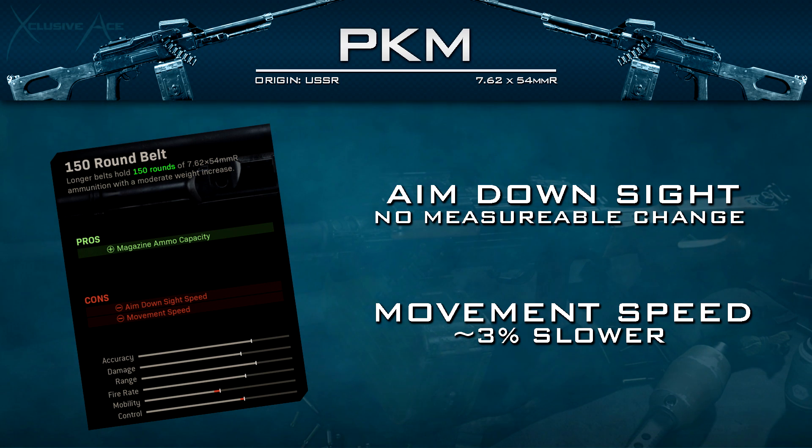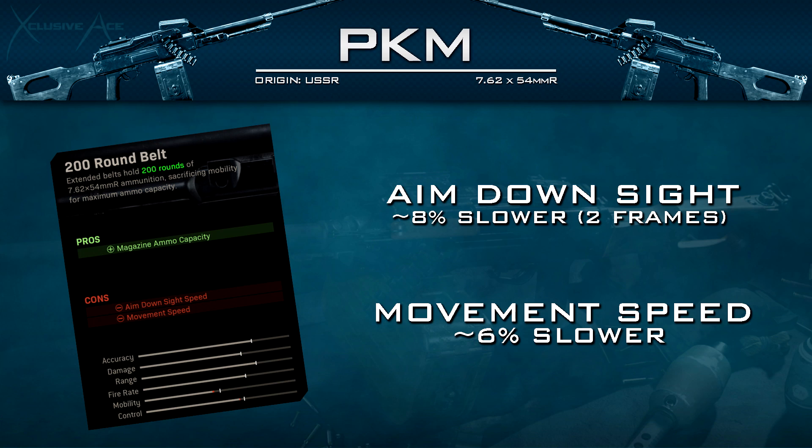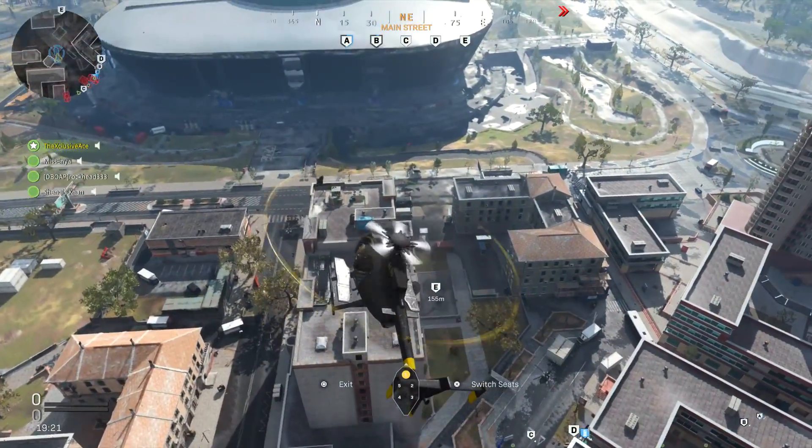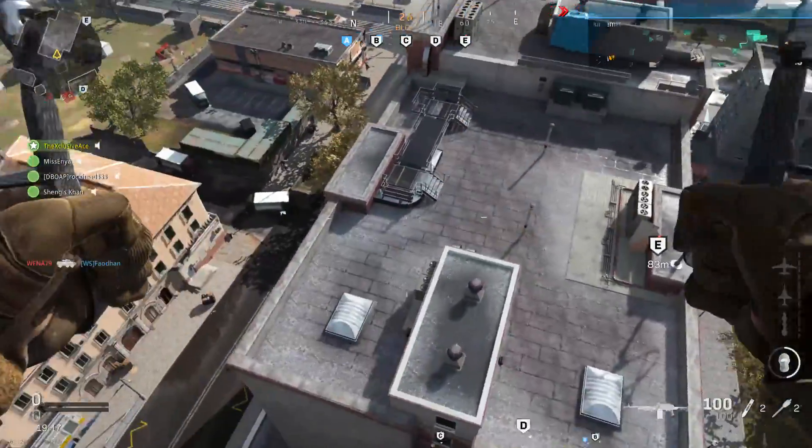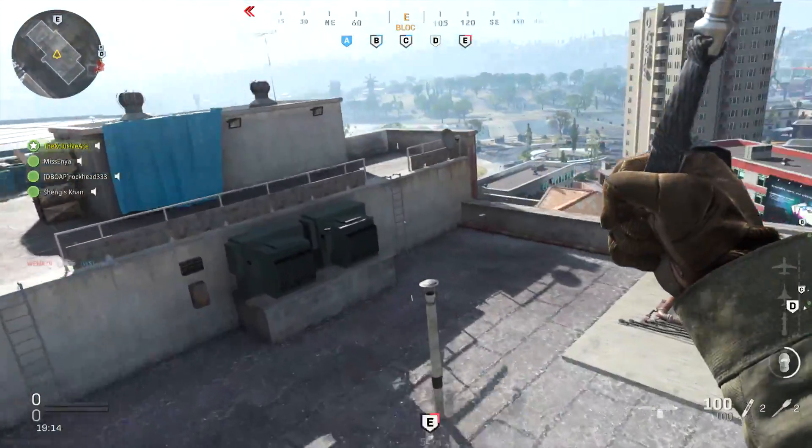The movement speed with the 150-round belt is slowed by about 3%, which is fairly noticeable. For the big boy — the 200-round belt magazine — you get a reduction to ADS speed of about two frames or roughly 8%, which is pretty noticeable, and movement speed is slowed by roughly 6%, which is very noticeable. Personally I think the 200-round magazine has too many downsides for just 50 extra rounds, and I would much rather go with the 150-round magazine in most situations.